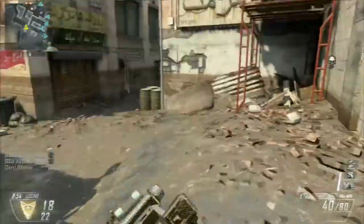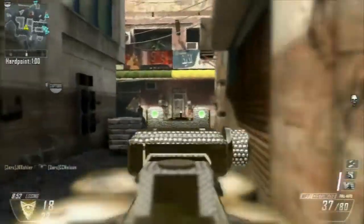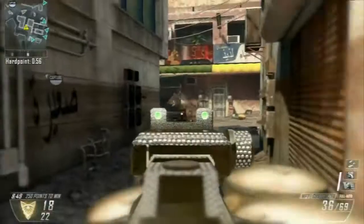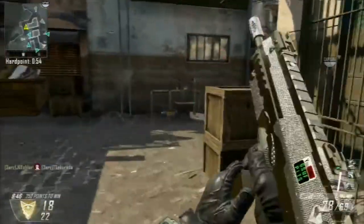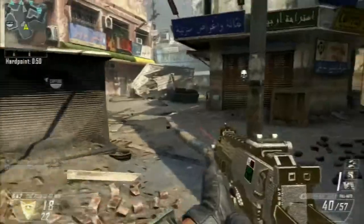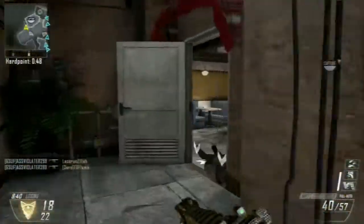The UAV is pretty self-explanatory. It gives you the little dots up on the radar. You can see them in this game, as well as the Orbital VSAT, but the EMP is not being used in this. It gives you a rough area of where the people are at, as long as they're not using Ghost. So, it does help your teammates out quite a bit.